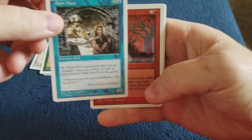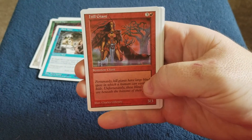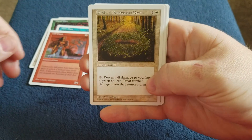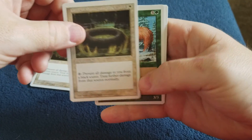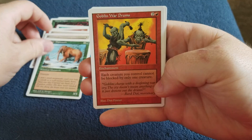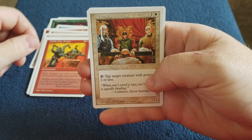I forgot about that card. Hill Giant — it's a lady in this set. Circular Protection Green. Circular Protection Black. War Mammoth. Goblin War Drums. Ice and Bureaucrats.